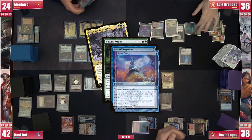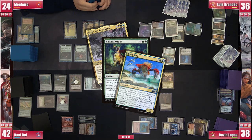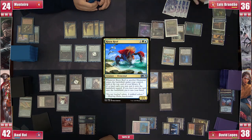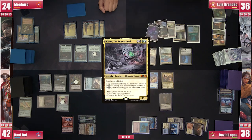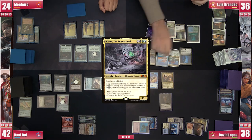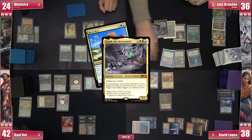David tries to counter Natural Order with Pact of Negation, but Brandão has a Swan Song at the ready. Natural Order resolves and Brandão gets a Risen Reef, which triggers on ETB drawing him one. He then plays Yarok, and the table starts to wonder if this is going to be another fun yet convoluted combo. Reef triggers twice because of Yarok, drawing him two more.